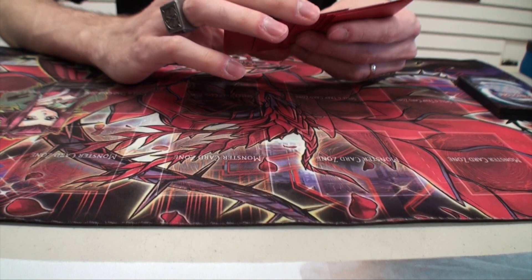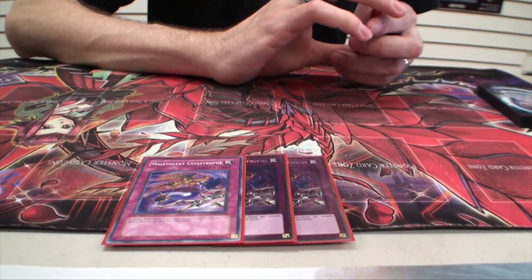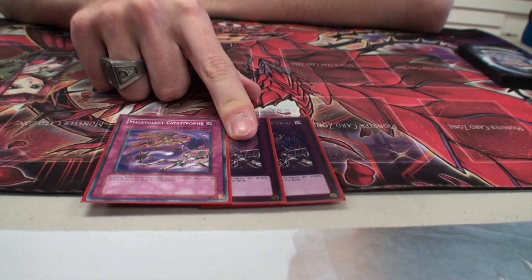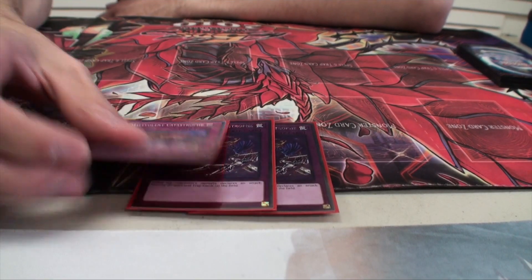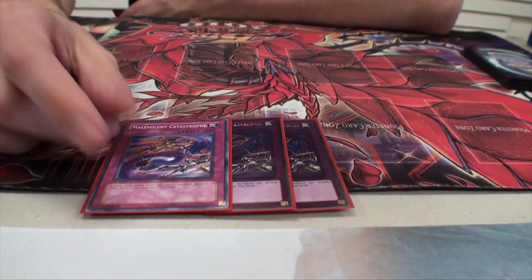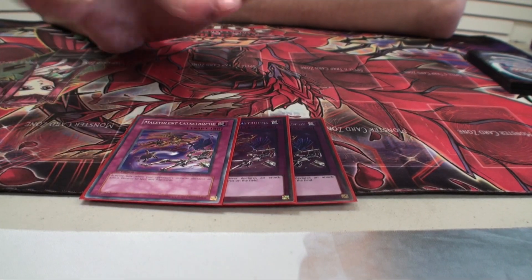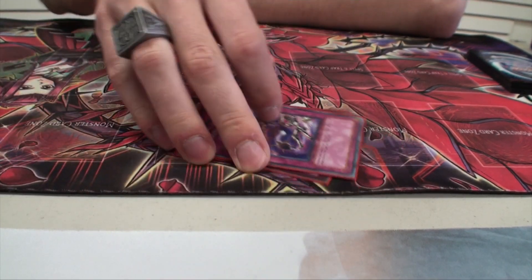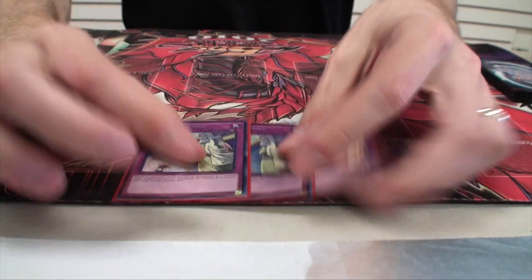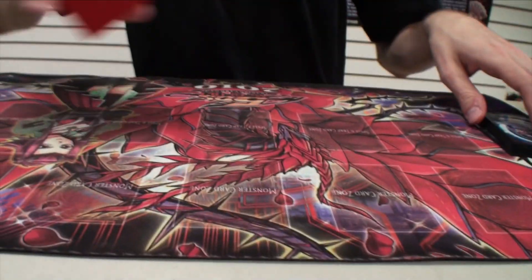And then everyone plays Cosmic Cyclone. Probably the funniest tech choice in here is Malevolent Catastrophe. For those who don't know, it's pretty much Heavy Storm in trap form, because when your opponent declares an attack, you activate this and it destroys all spells and trap cards on the field. After that, your Artifact effects go off and stop your opponent's plays. Run three — really funny, no less. And then obviously Solemn Brigade. You should know why — it's Solemns.